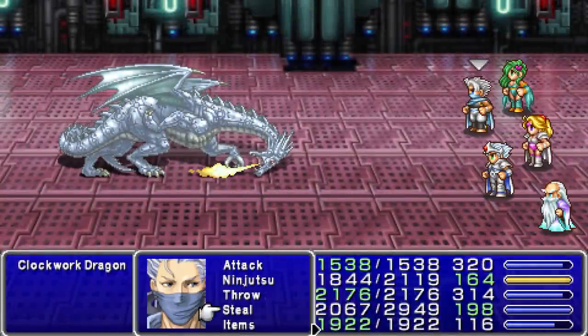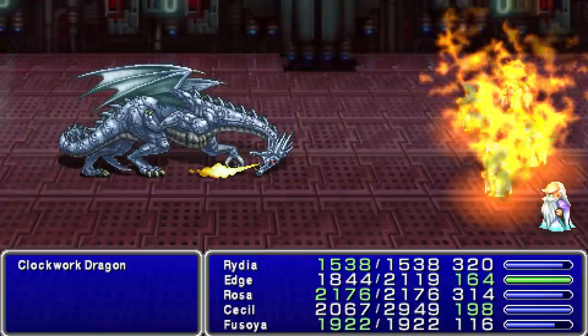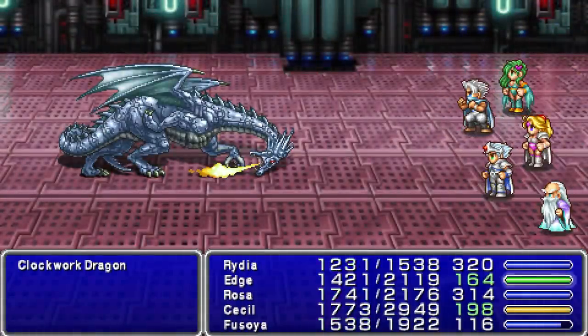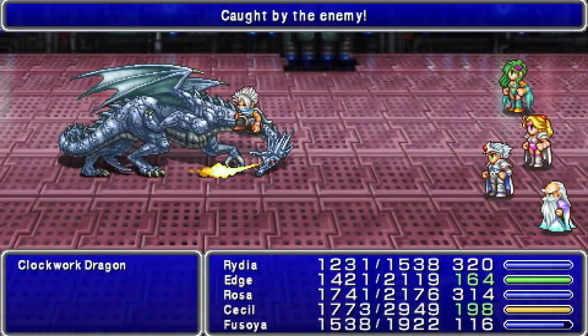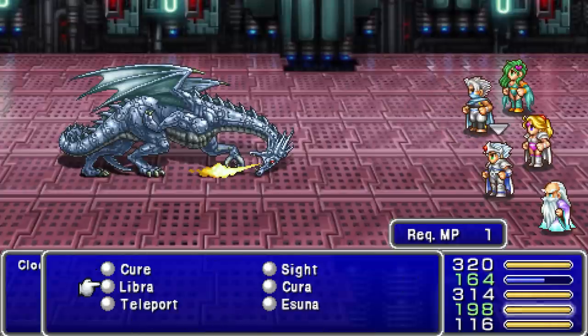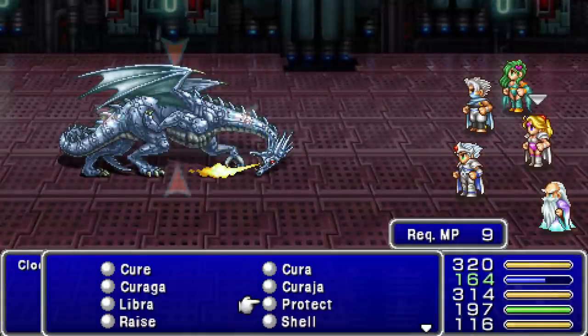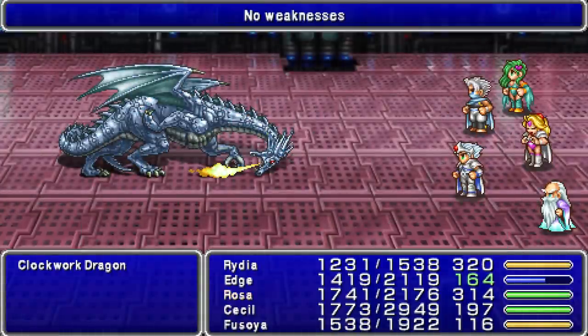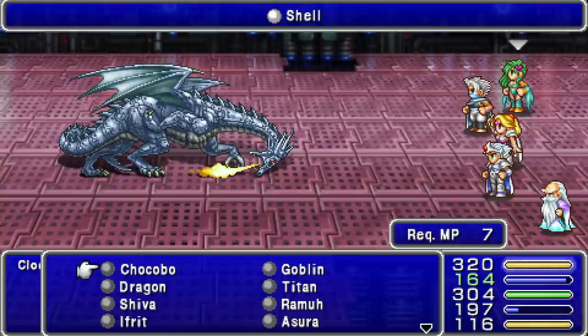Clockwork Dragon — what the hell? I was literally just about to get out of here and a random Clockwork Dragon just rolled up. I guess we've got like another mini-boss battle on our hands here. Let's be careful. 18,000 HP, no weaknesses, of course. You know how it is. But can you handle Blizzaga? Tell me that.